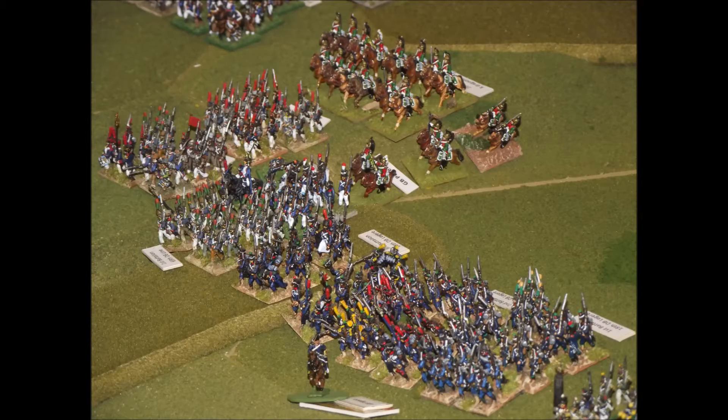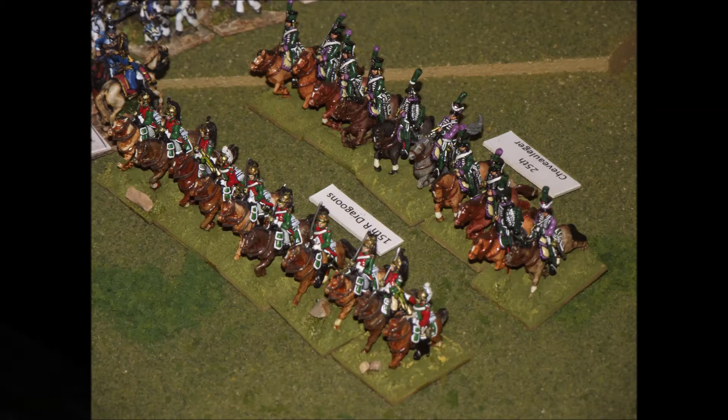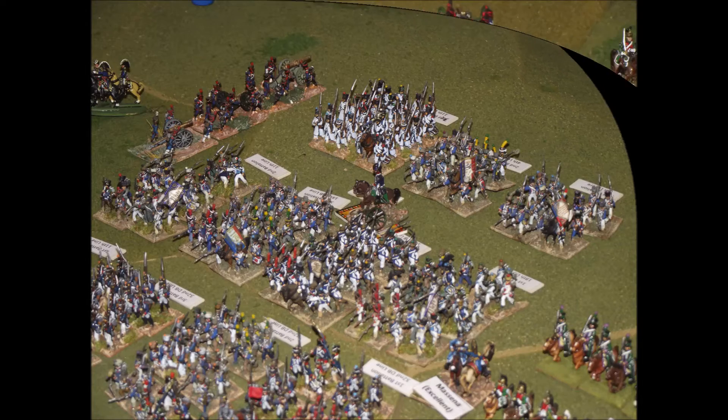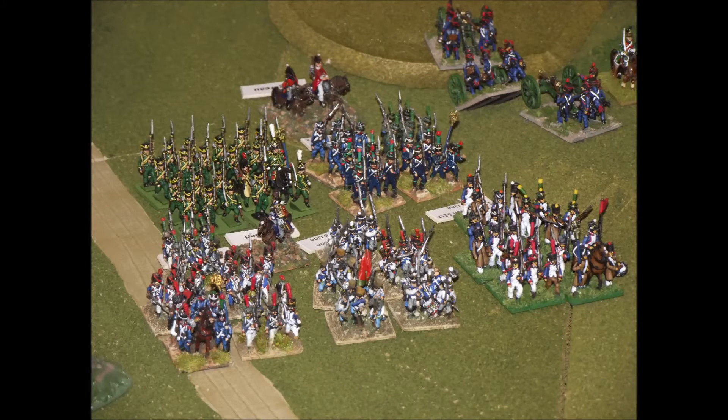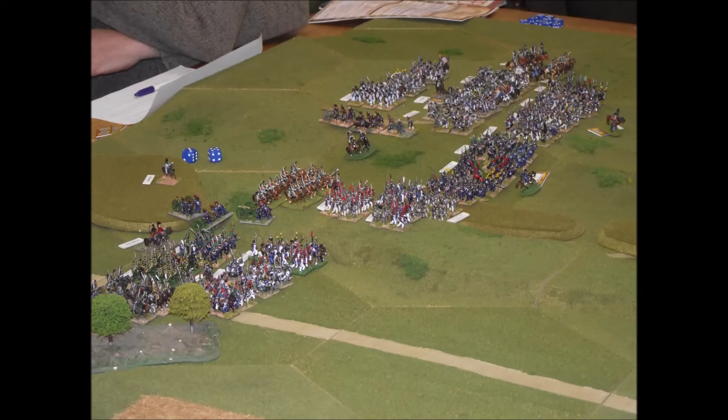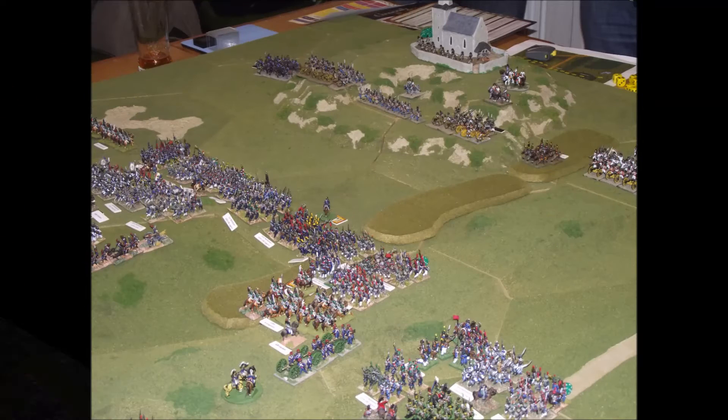Here we can see the French troops getting into the attack pretty much straight away — there's no real point in them hanging around. The Austrians do have a lot of artillery, so there's going to be quite a few casualties that they're going to have to endure before they get into combat. Here we can see the fairly massive attack of all the French columns advancing on the Austrian position.